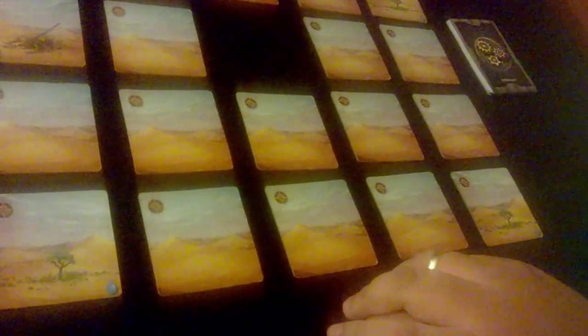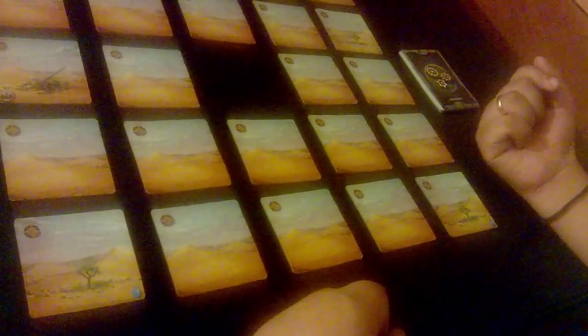There is a bit of a catch, however, because two of these have a water well on them when you flip them over, but one of them is a mirage — when you flip it over, it does not have water, it just has rocks. That's part of the discovery you do during the game. Two of these actually have water so you can combat your thirst, but one does not. Just like in the real desert.